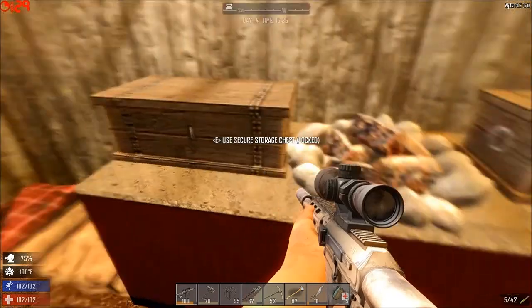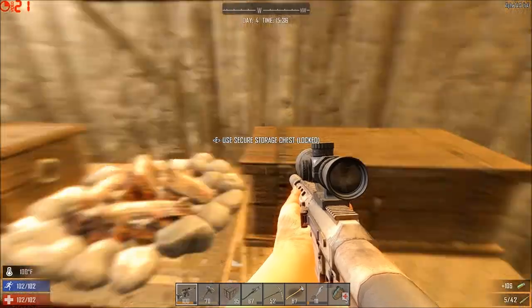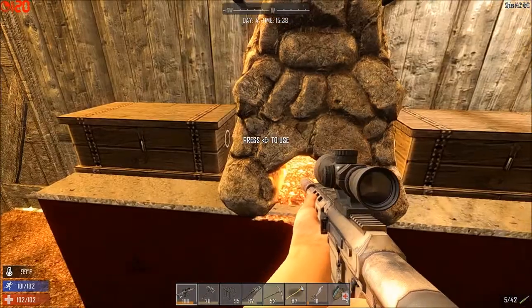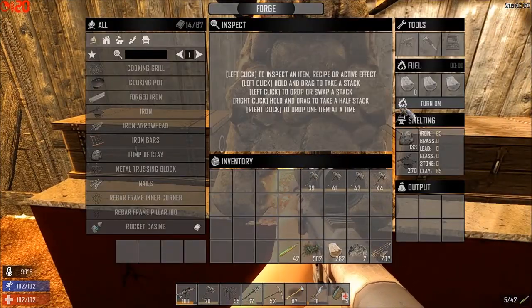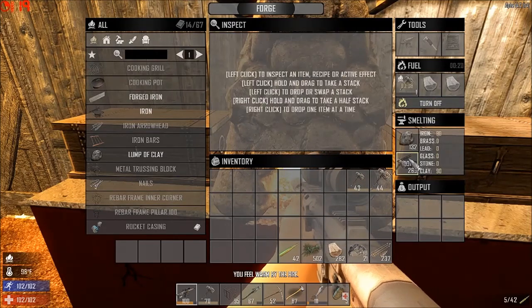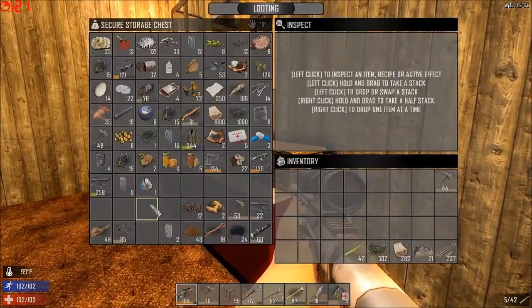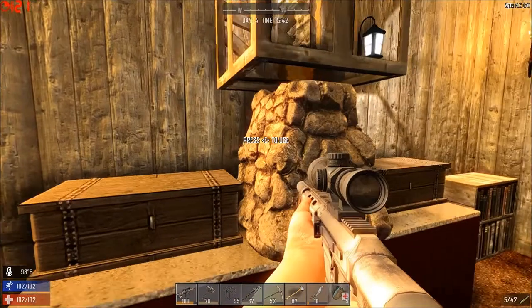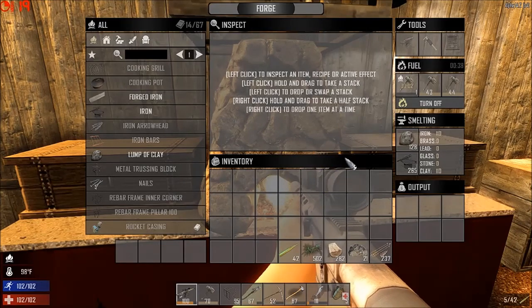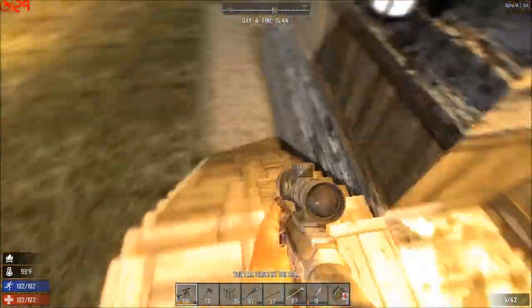So far so good. I thought I brought some nine mil rounds home — yep, there they are. Just stack those up in there. Let this go out already. These last for all twelve seconds a piece — okay, that makes some sense. Let's see, do we have any more in here — no. Fair enough. What I will do is go chopping — we definitely need more wood anyway.